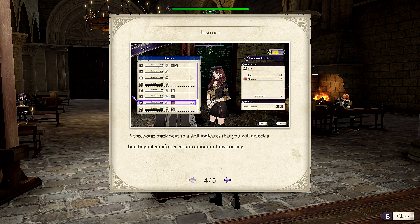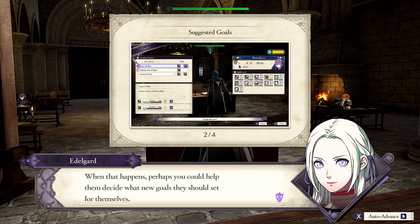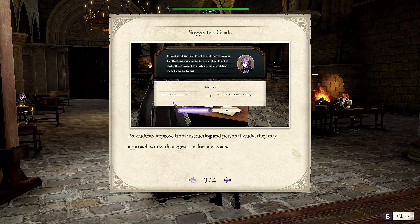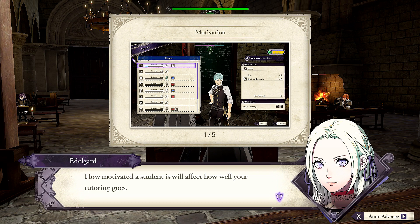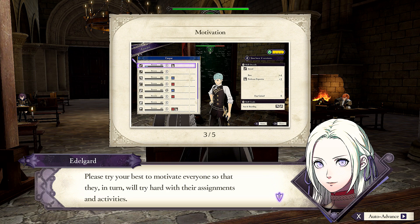A three-star mark next to a skill indicates you will unlock a budding talent after a certain amount of instruction. Once you've unlocked a budding talent, that person will excel in that skill and may learn a new ability or combat art. A student's goals may change based on their studies or experience gained on missions. So I'm like a counselor as well as a teacher. Whether to accept their suggestions or not is completely up to you — feel free to guide your students along a path of your own choosing.